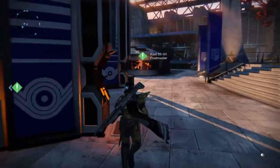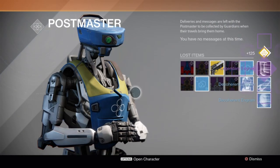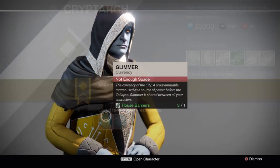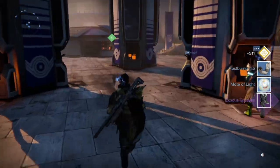Oh wait, I messed up again - I've got another postmaster package. What's he got? He's got another legendary. Oh, it just keeps on giving and giving. Oh my god - boots, not that exciting. Exodus Greaves, Titan, and a motorbike. What a dreamboat. Okay, we're all done now.